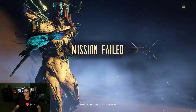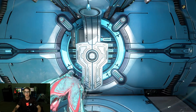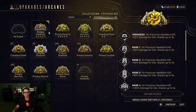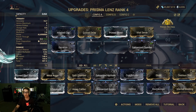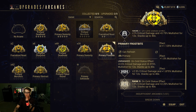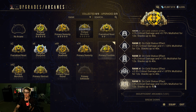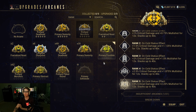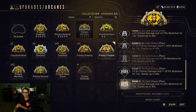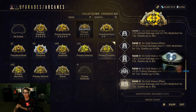Let me know what you think of the Prisma Lens — it's pretty strong. I like it and I would recommend it. Get it from Baro for the next couple of days if you want. It's strong even without any forma on it. You'll want to get kills with Primary Merciless, though both are really strong so it doesn't really matter. On a side note, if you have the Primary Frostbite arcane instead of Merciless, definitely use that — it's a lot of multi-shot increase and crit damage increase on cold status effect, and this weapon has guaranteed AoE cold status. Once you get that it's incredibly powerful, but I don't have it leveled up yet.